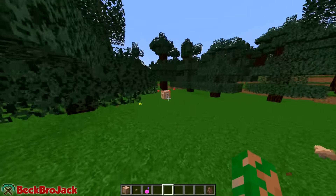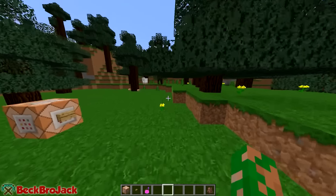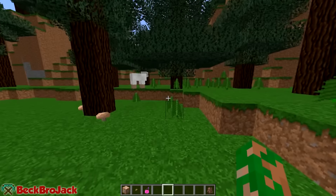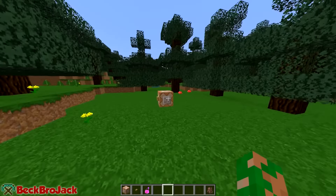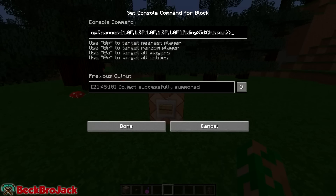If you did not know this already, that's actually called a chicken jockey — you have a baby zombie riding a chicken, which is actually kind of awesome. It was something new added in Minecraft 1.7. He doesn't know how to spawn it, so I decided let's show him how today. This is just me messing around with some stuff.